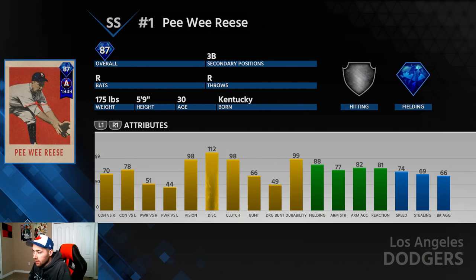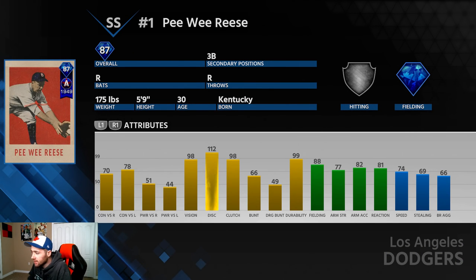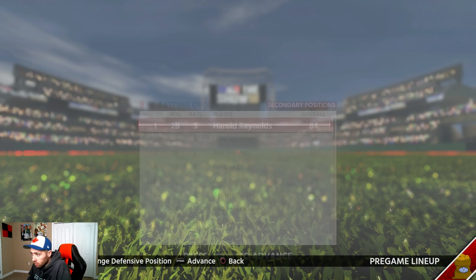The 87 Peewee Reese has good fielding at 88 with a 77 arm, and he can also play third base. 74 speed isn't bad either. His hitting stats aren't that impressive — 98 vision, 70 contact versus righties, 78 versus lefties, and pretty much no power. But this season, unlike MLB 17, even players with low power can hit the ball hard as long as you make good contact.